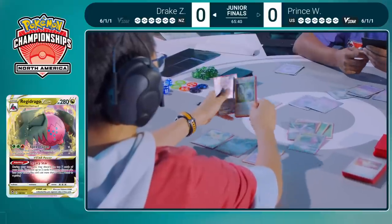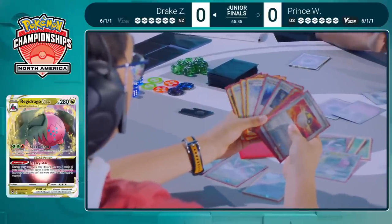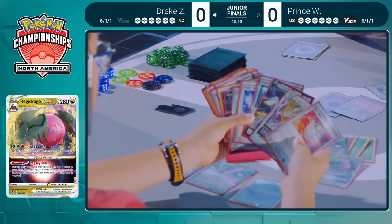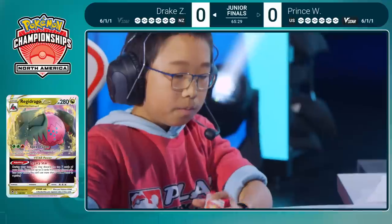Just a pass. The manual attachment and top deck of the Grass energy here for Drake — that was so needed, and it was found! That is going to turn that Regidrago V-Star online, here to start copying the attacks of these Dragon Pokemon in the discard pile. That is the difference between Drake doing something this turn and doing nothing. What a massive draw!